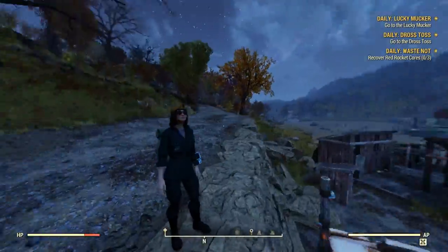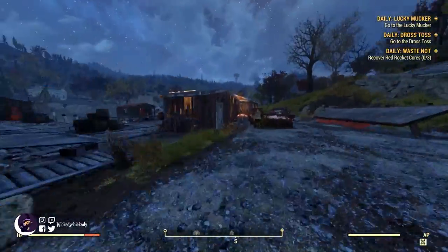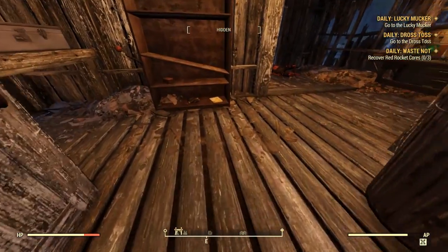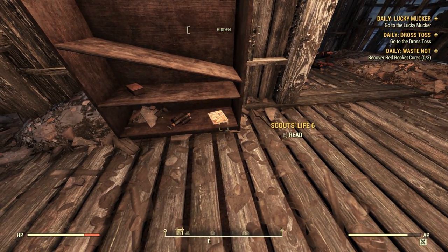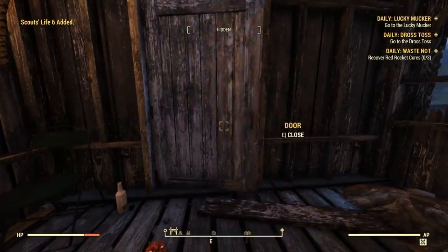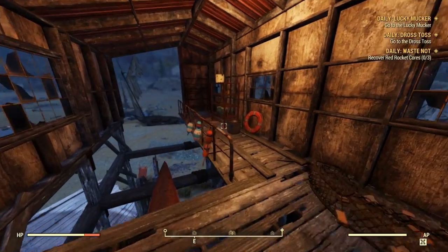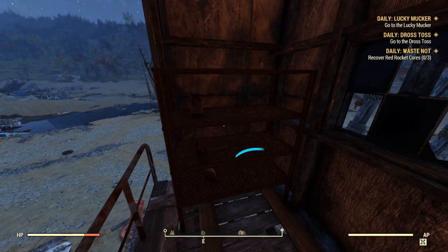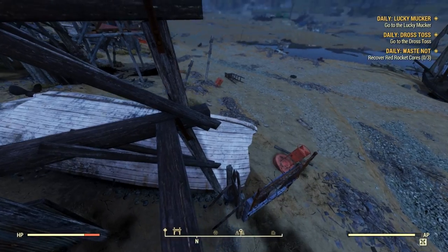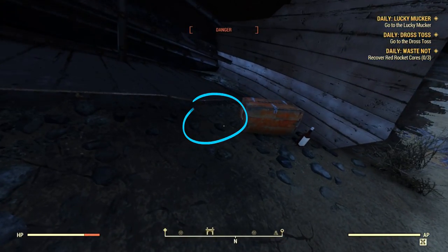We're going to start at the Summersville docks with three potential spawns. The first spawn is in the central building that has the Tinkerer's workbench — it's on the bottom of the shelf here, and this is one I needed to replace, so I picked it up. Out the back door and down the pier towards the docking station, you'll find a second spawn on the shelf — no luck this run though. Then hop down to ground level; the third one is located underneath this broken boat.